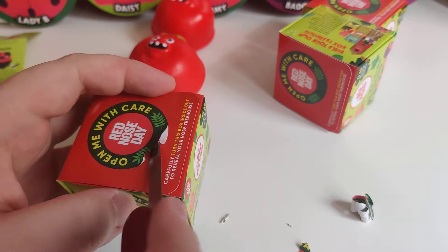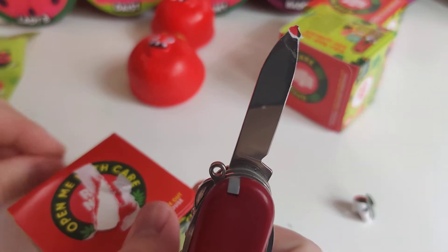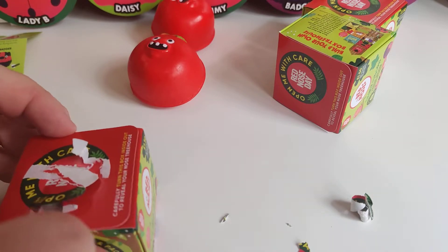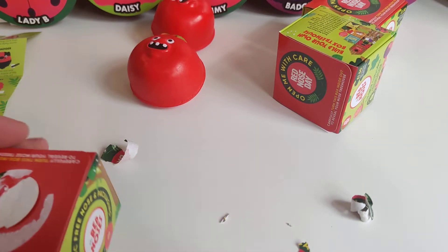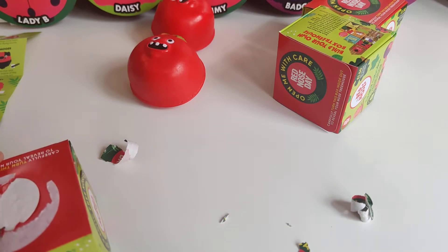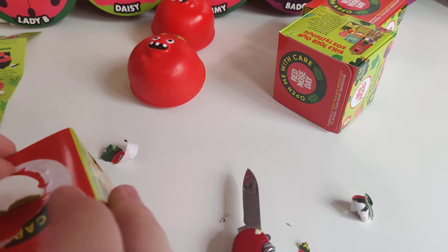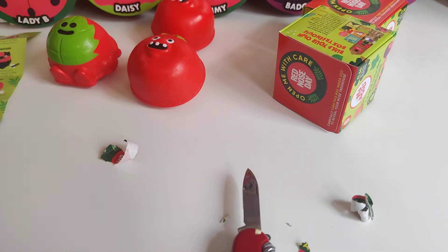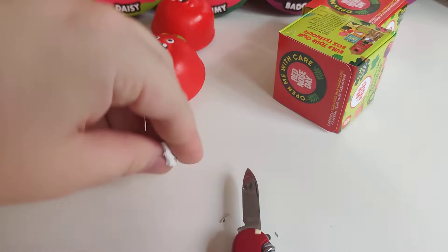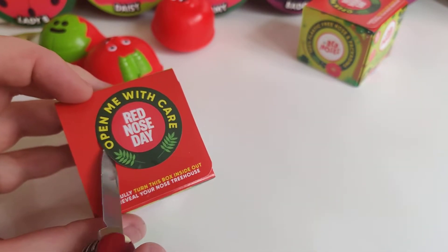Next up, number three for today. I know the box is being destroyed, but there isn't really much I can do about that. Oh, we have a leaf — a green exterior — so that means this is going to be Chief. It's Chief! I can't get the leaflet out. There we go. So we have Chief, and all these sticker bits as well.